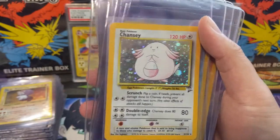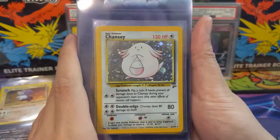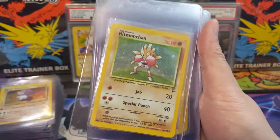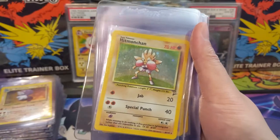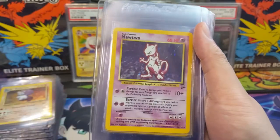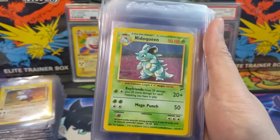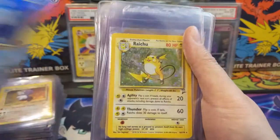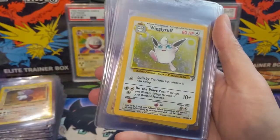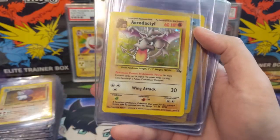Moving on to Base Set 2 — in my opinion, a hugely underappreciated set. I'd like to put together a Base Set 2 collection, just PSA 9 or 8. Doesn't really matter — tens are going to be pretty hard to pick up. We got Nidoqueen, Polywrath, I think a couple Rhyhorns, Wigglytuff, and we should be wrapped up with Base Set 2.